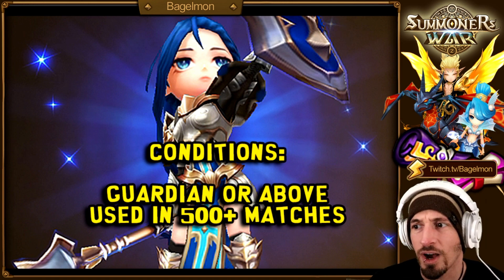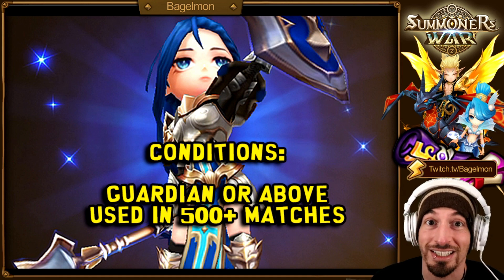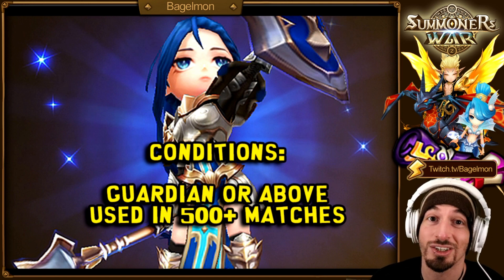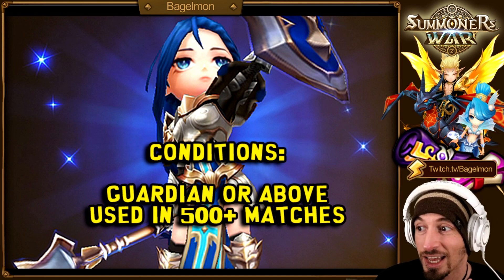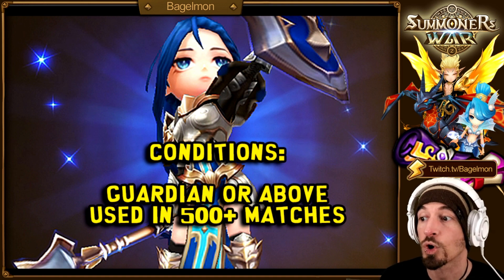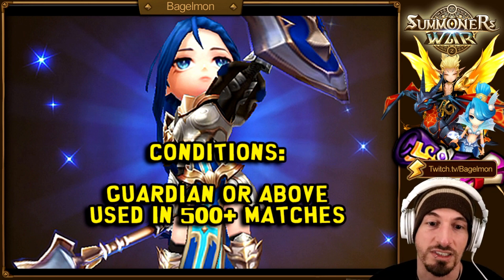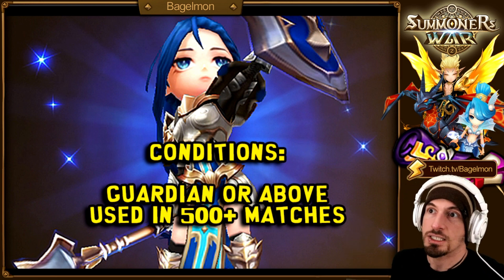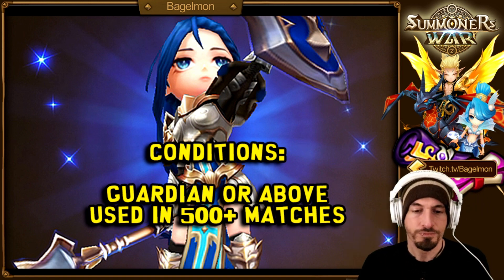There are a few things skewing the data. High-level pay-to-win players have fun light-dark toys, they're most likely to use them with their best runes. Light-dark nat 5s are harder to counter since fewer people have them and less experience fighting against them. Also, things like Hathor, Fran, and Vanessa might have more overall wins than some light-dark nat 5s, but the win percentage just wasn't as high.